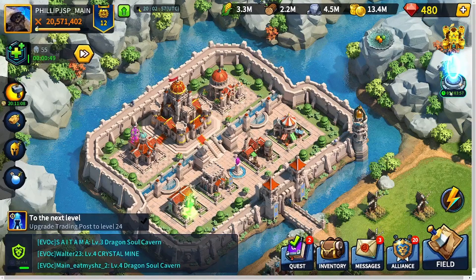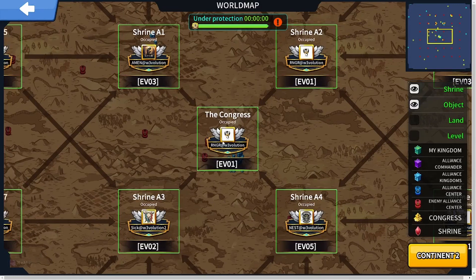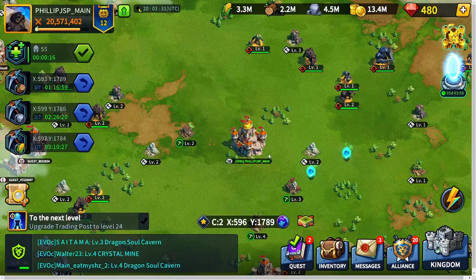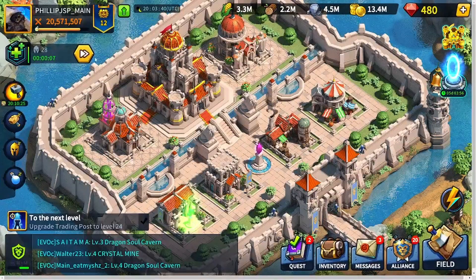The countdown starts about three to five days out. To join, you will need to be Castle Level 20, and your congress will need to have been occupied for at least one season. So if you were to occupy your congress right now, you will need to wait until the next season — we're in season five of CvC right now, so you'd wait until season six.